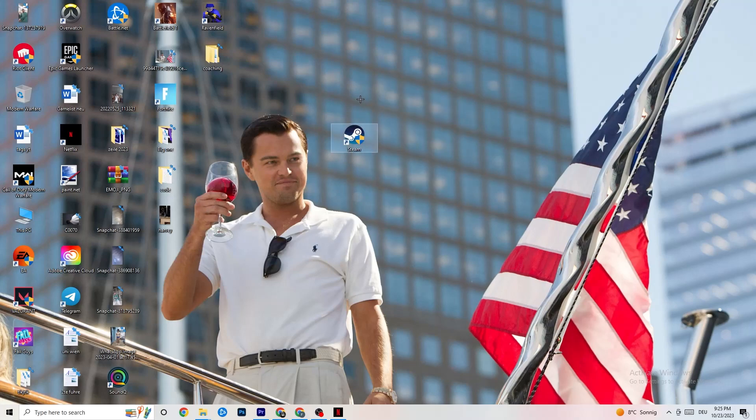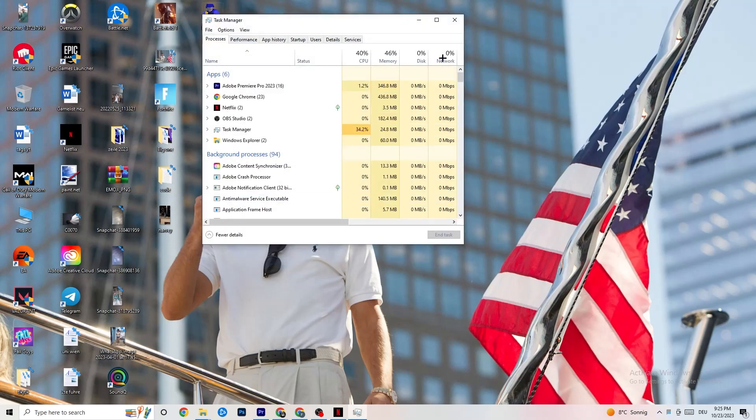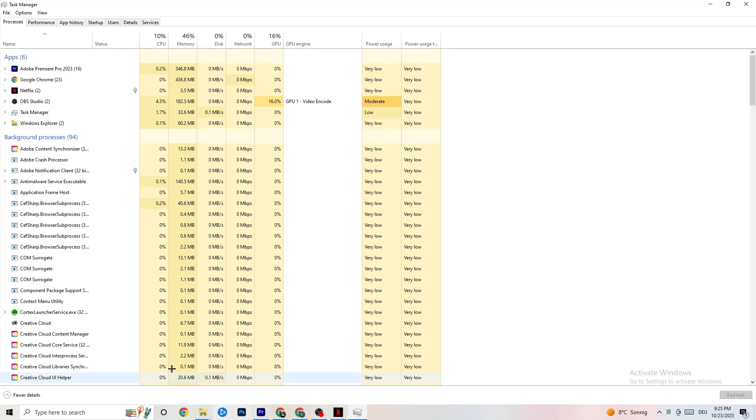Start your game through the launcher or directly from your shortcut — this will probably fix your issue. To further reduce stuttering and freezes, right-click the taskbar and open Task Manager. Go to the Processes tab and keep an eye on GPU and CPU usage. End any process in the apps or background section that is currently using too much GPU or CPU by right-clicking and selecting End Task. Keep in mind that some processes are useful for your device, so don't end those.